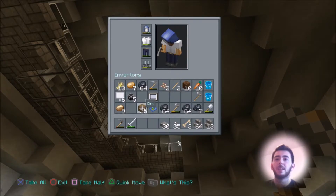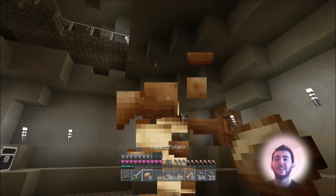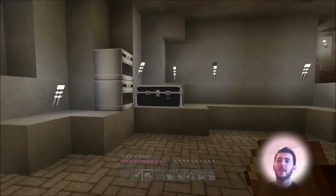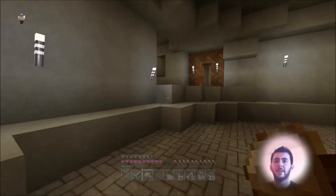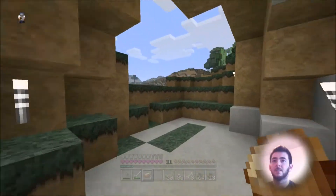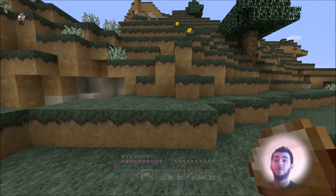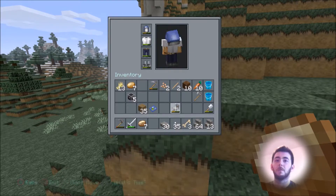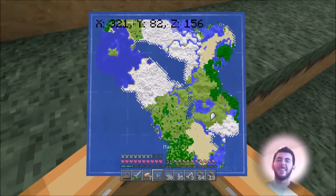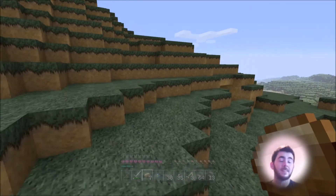I'm going to end up turning that into an enchantment room — just above that room I'll make that a bathroom or something. Yeah, let's head off to spawn. I have three stacks of coal. With the signs that I have I will make like a subscriber room where it lists the people who are following me and commenting in my videos, to show some sort of gratitude. I know a lot of YouTubers do that, so I'm basically copying them — but I really want to show gratitude.